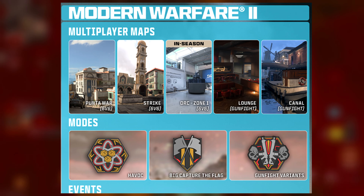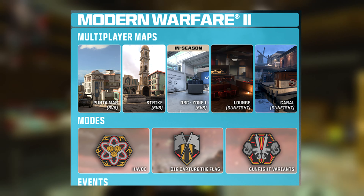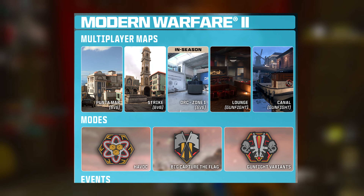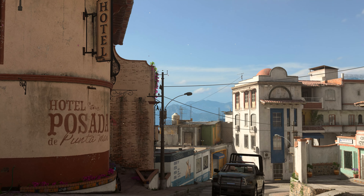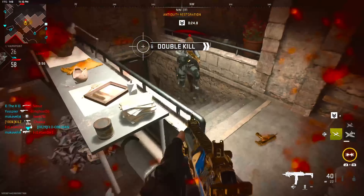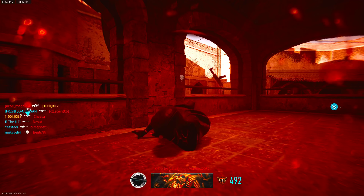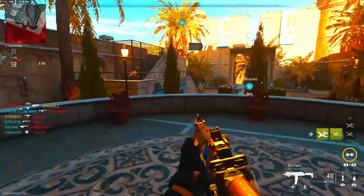In Modern Warfare 2 we get 3 6v6 maps, 1 coming in Season, and 2 gunfight maps. The first 6v6 map is called Puntalas, which is in Almas, which is the same city as Mercado, and I'm pretty sure that this is a part of the map in the Invasion version of Mercado.